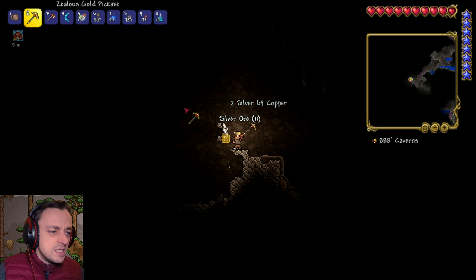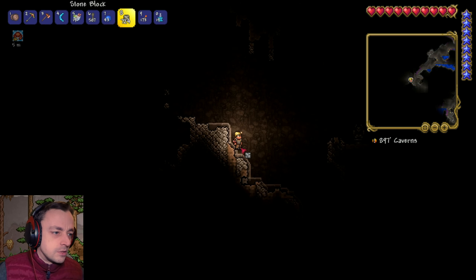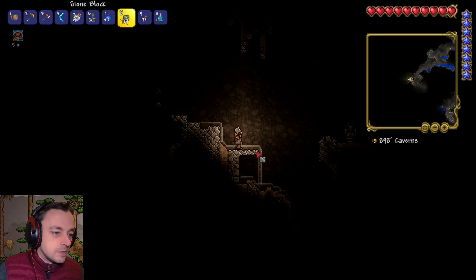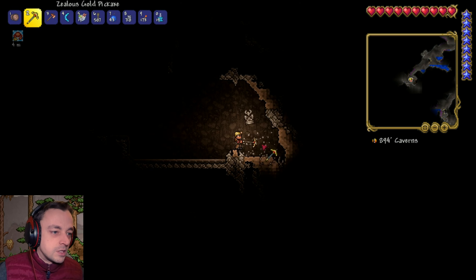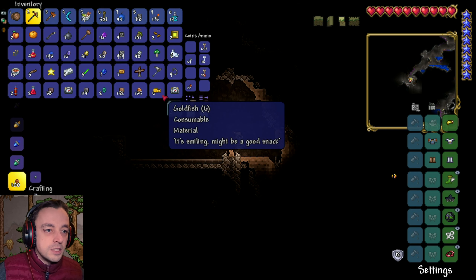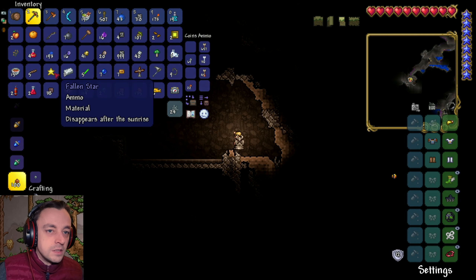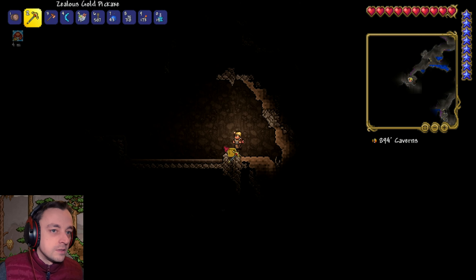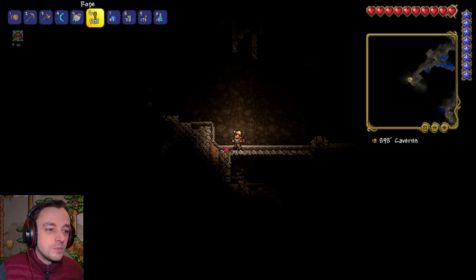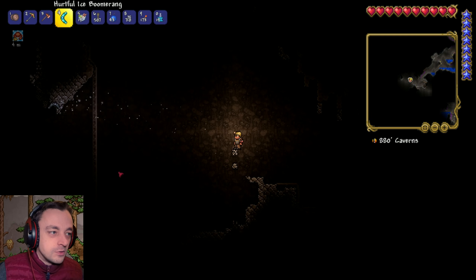These caves have been amazing. Let's grab that and then over to the imp statue if we can get there. Oh of course, I've got no space. Blink root — it can go, I don't need blink root. That's the problem with this — you have to choose because your inventory gets filled very very quickly.